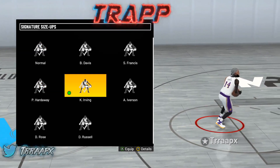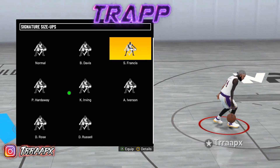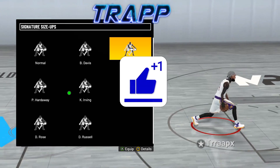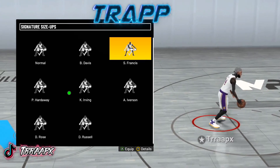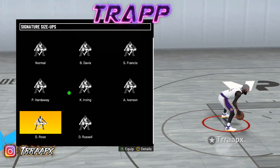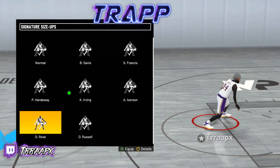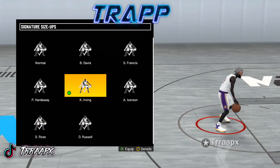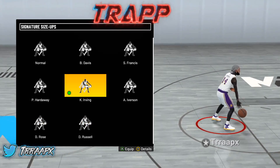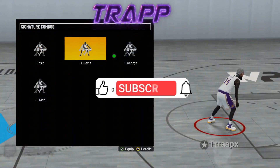For size up I have Kyrie Irving on right now — probably the best one. Another option is Steve Francis, y'all know about that one, it looks glitchy. The jump on it I don't really like; it's okay for that one glitch move only, otherwise the size up is just dirt. You can also use Derrick Rose — that's probably the one you'd choose if you're not using Kyrie Irving or Steve Francis. Before those dropped, everybody was using Derrick Rose or Kemba Walker.